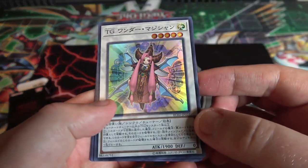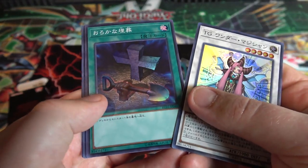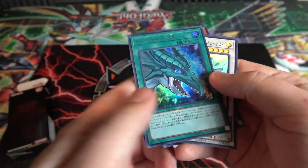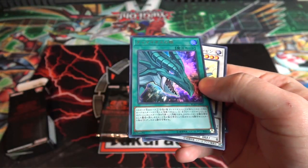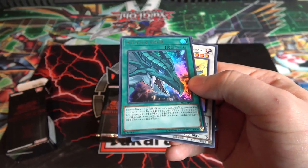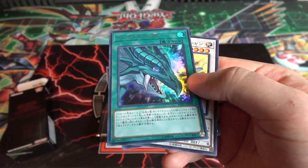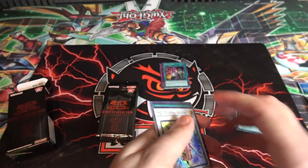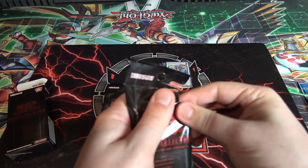TG cards — that's cool and pretty good to get. Synchro Tuner, Foolish Burial with the Japanese art of course, then Harmonizing Magician and the Eye of Timaeus. This is a good reprint for them because they didn't get the Legendary Dragon Deck, so they didn't get Dark Magician the Dragon Knight or that reprint of Timaeus. This is a really good reprint for them and it looks awesome — ours is ultra rare too from one of the Dragon's Legend sets.